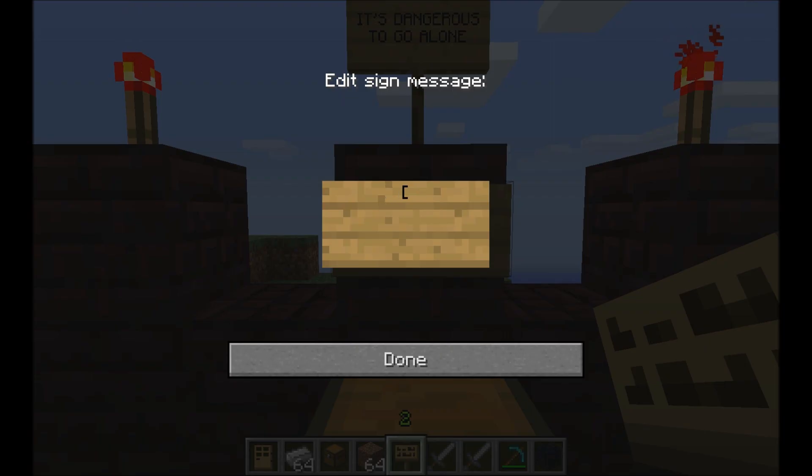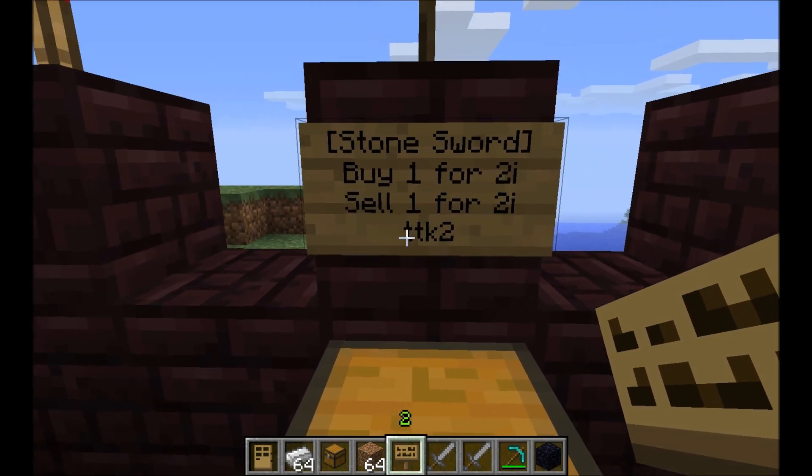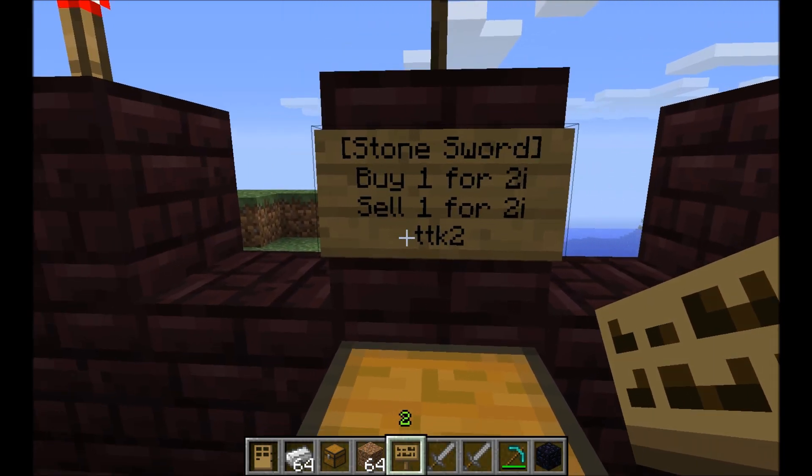First off, you want surrounded by brackets the item you are selling. You can either use the name of the item or the item ID number, which you can find on the Minecraft wiki page. On the second line: buy 1 4 2i — what that means is that you buy one stone sword for two iron. And then on the next line you can have sell 1 4 2i. When you click done, if the plugin worked, it should say your name on the bottom of the sign.